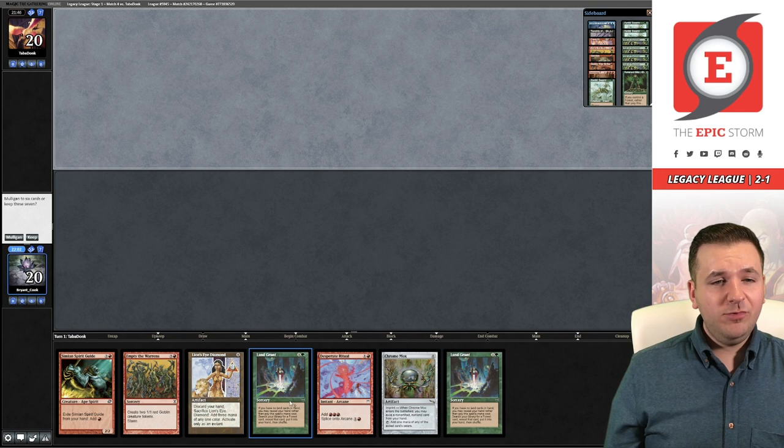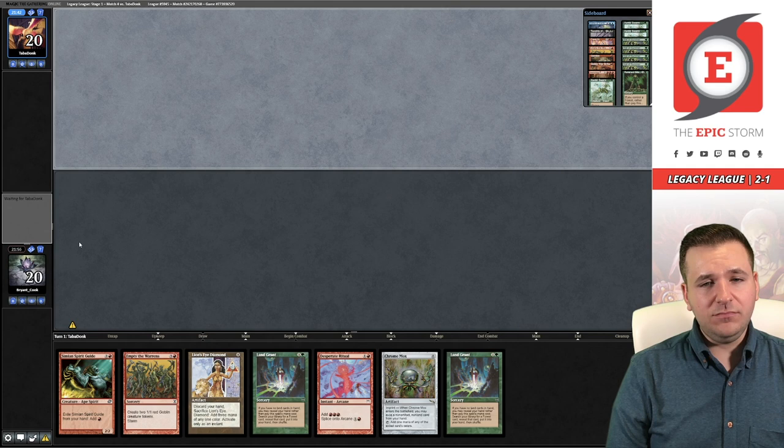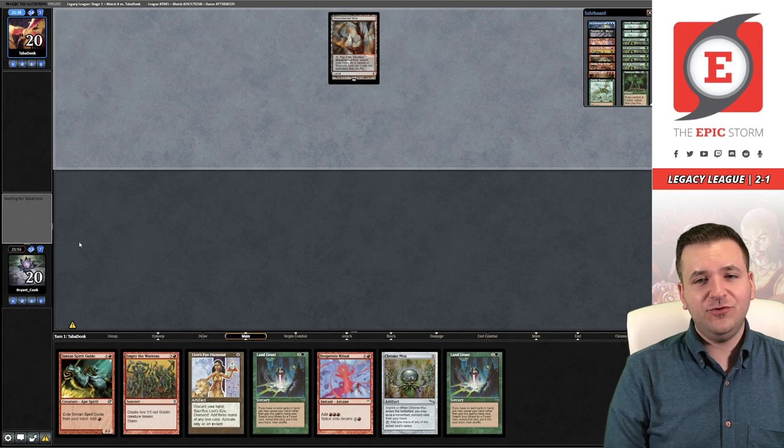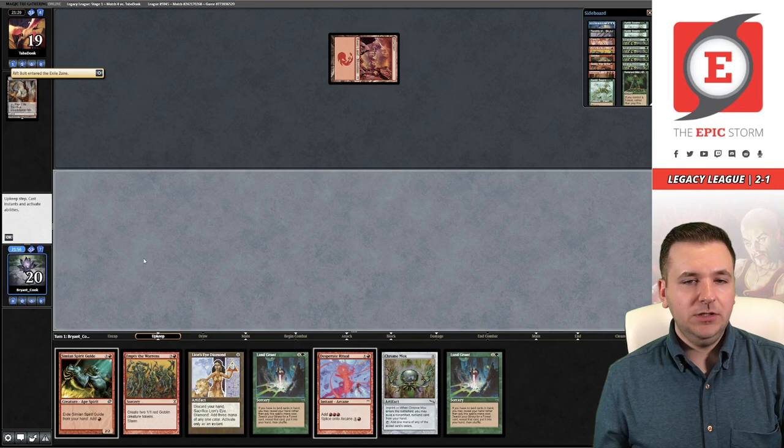Game number two — we've opened up double Land Grant, which is kind of stinky. But the good thing is that this hand does turn one Empty, so we're going to keep this and just hope that it's good enough. You can actually cast Land Grant for extra storm, which I do like.